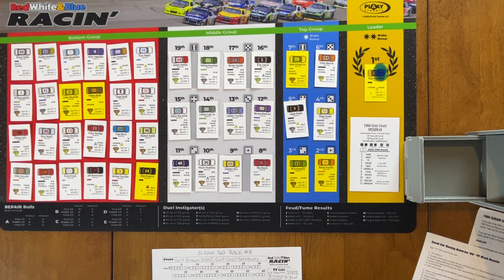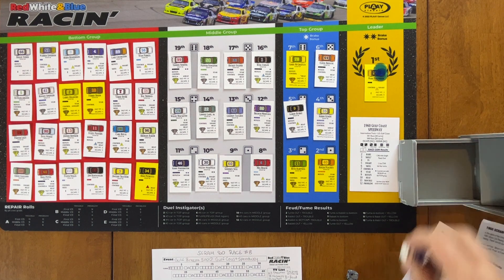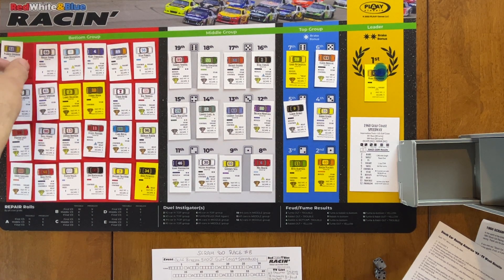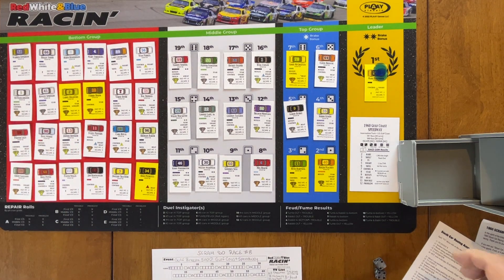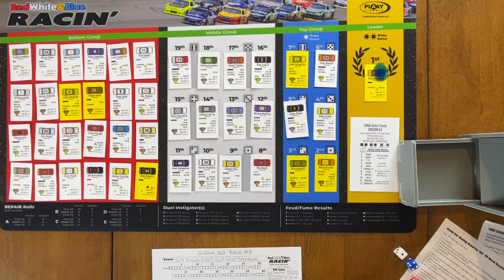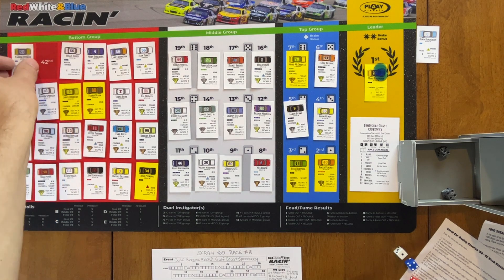Turn two: we get a five and a six — bottom group, skill. Warren Epperson has skill and a yellow triangle. He rolls a six, pit crew quality is a C. We're in the first third checking problem — he needs to roll seven or less, rolls a six, so he stays but goes to the bottom — only a loss of one spot. Herm Henderson also has a yellow triangle, rolls a six, pit crew is an E. He needed a three but rolls a nine — Henderson is our first driver out of the race here in turn two.